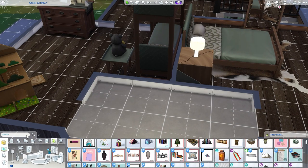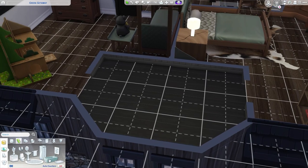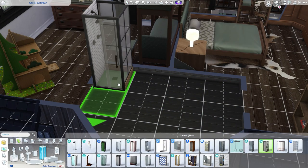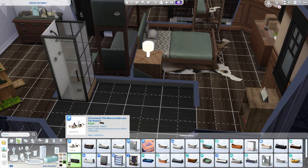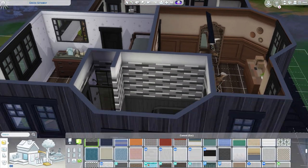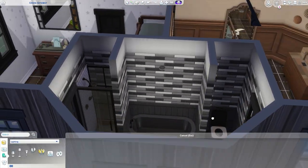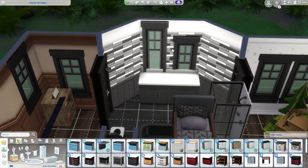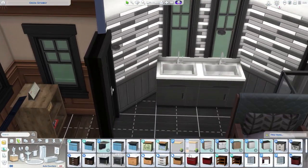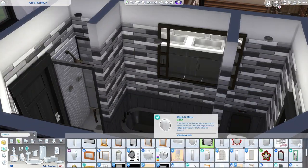And then here I am decorating the upstairs bathroom. I just ended up taking the color scheme from the downstairs bathroom. When I make Sims bathrooms I'm not usually putting that much thought into it — I like to give every bathroom in the house a similar look and it just makes it easier for me. Here I'm just putting in some sinks and a mirror over the bathtub.